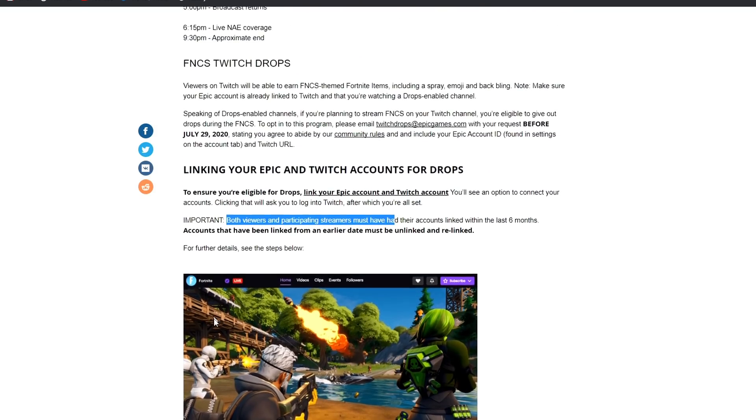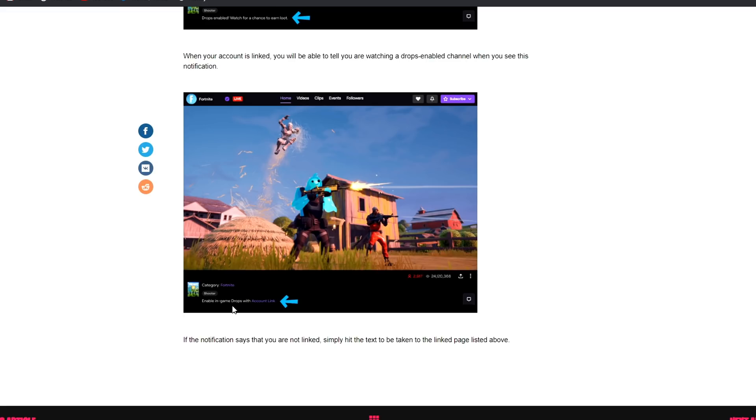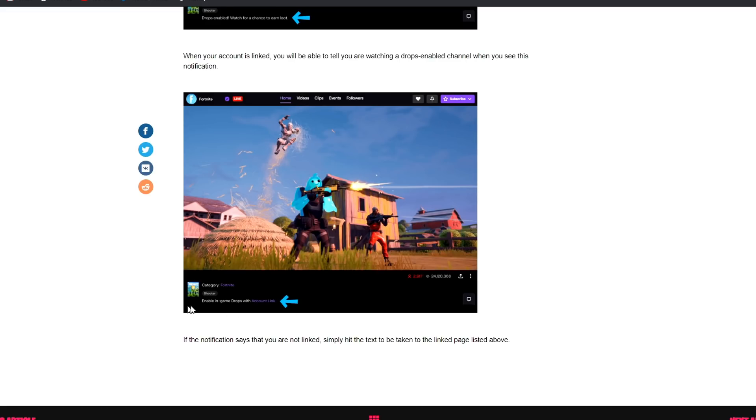Down here at the bottom, this is basically what you need to do. It says 'Drops Enabled — watch for a chance to earn loot.' On the Twitch channel it has to say that below where the game is shown, so look out for that. If it doesn't say that, then you won't be able to get the drops. Make sure you watch a stream that has drops enabled, and if it does, you need to click 'Account Link.'